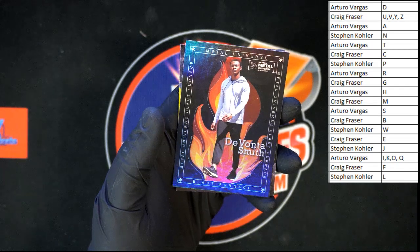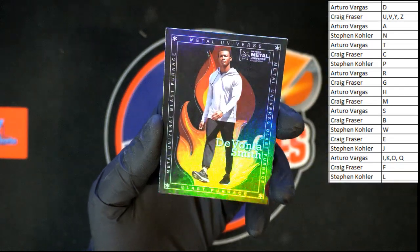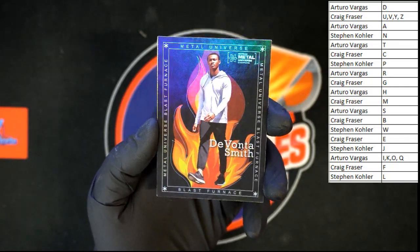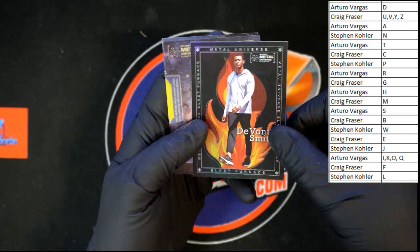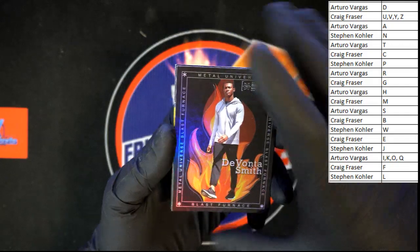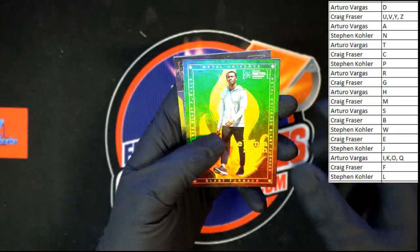Oh, look at that right there — that's nice looking. That's the Blast Furnace insert right there. That is a nice looking card. That's going to S Smith — Arturo V right there. Let's check and see if we're numbered at all on this. Not numbered, but dang, that is one nice looking card. Get you a good look at the refractor shine on that.